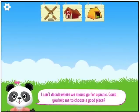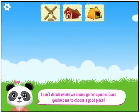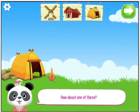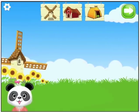I can't decide where we should go for a picnic. Could you help me choose a good place? I'd like a window. How about one of these? A barn. Pretend. Definitely the windmill.